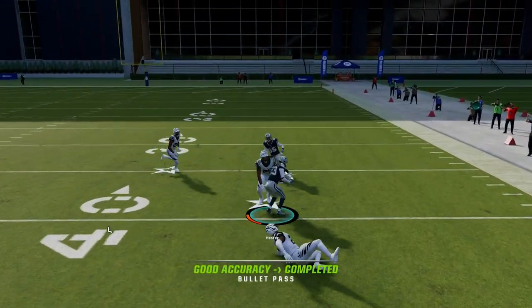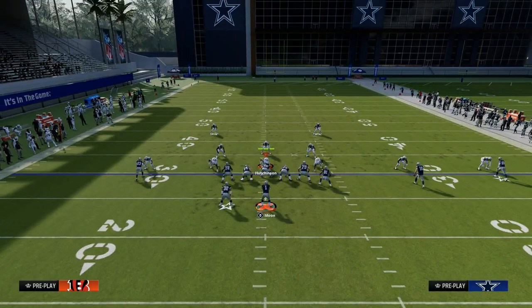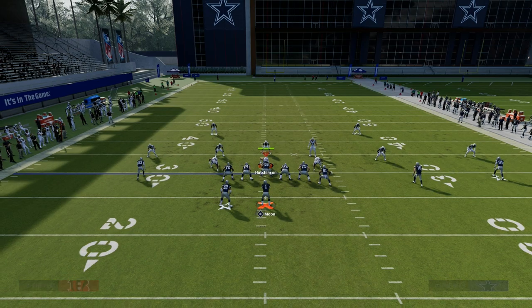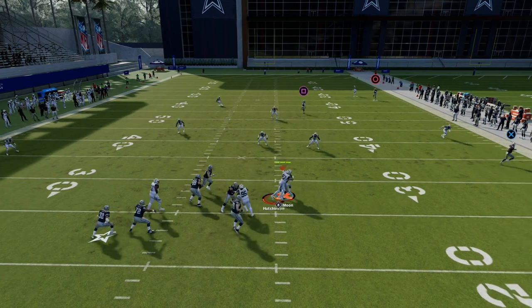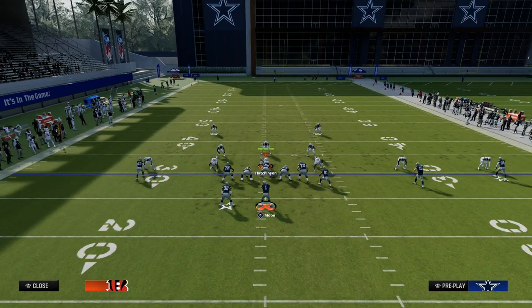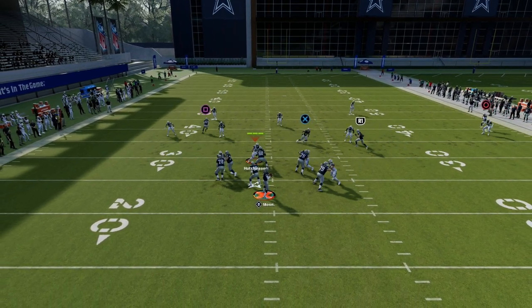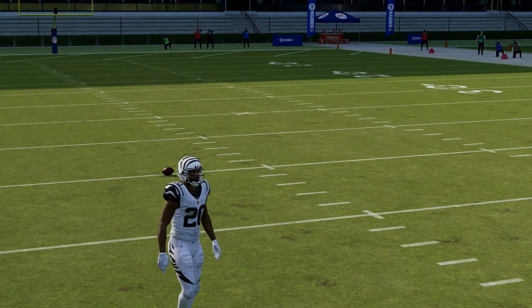The beauty of U-Trips is the spacing — the outside trips receiver is able to pull really any zone. It doesn't matter if it's cover three, cover two, or whatever zone coverage they call; you've got a really good chance of hitting this concept. Against cover two, the mid-read defender will kind of match the route as you can see, but then late in the route he'll let him go. This also kind of simulates how a user is probably going to defend this play.